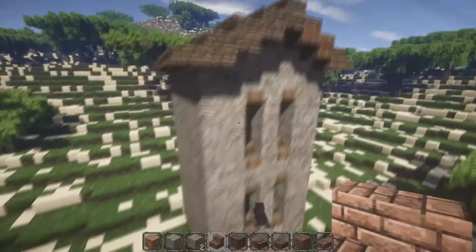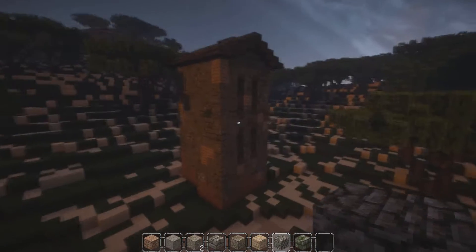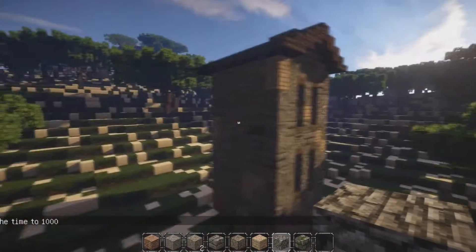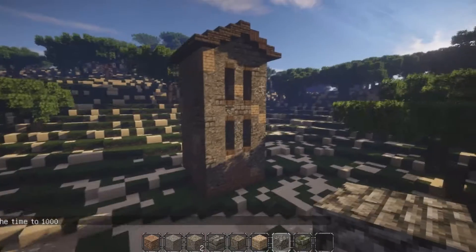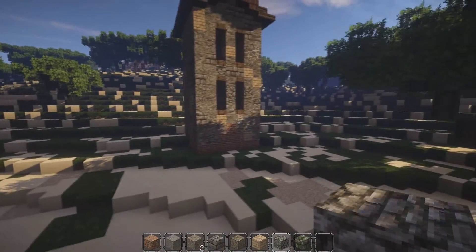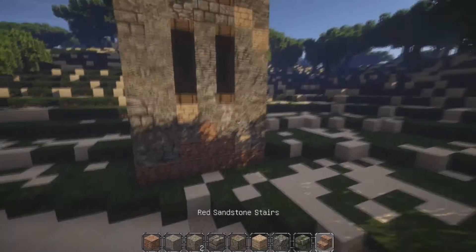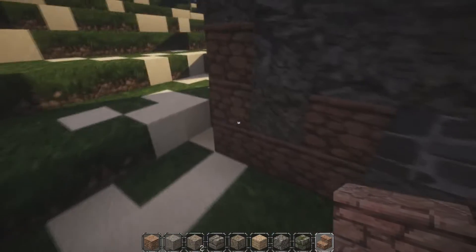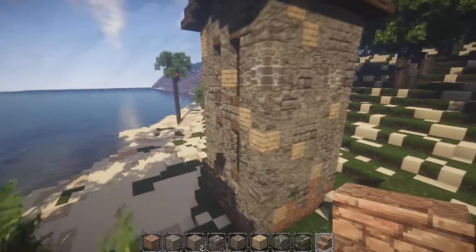Now I'll go ahead and do some randomization on the walls and sides off camera and be right back. It's already looking a lot better. I just realized that ShadowPlay from Nvidia makes my voice sound really raspy — it's not that raspy in real life. I might have to do some configurations for the next episode, but for now I'll live with it. You can see what the randomization did — it looks pretty neat.